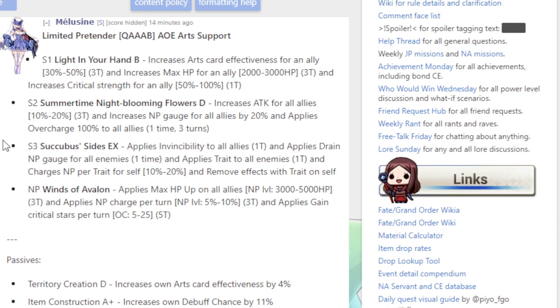Literally just Merlin's skill 1 except much better because it gives overcharge 100% to all allies, which is insane. Skill 3, Succubus Side CX: applies invincibility to all allies, applies drain NP gauge for all enemies one time, applies a trait to all enemies for one turn, and charges NP per trait for self 10% to 20%, and removes effects with that trait on self. Literally just Merlin's invincibility skill, but better.